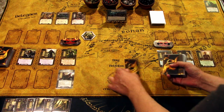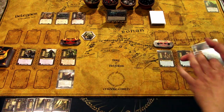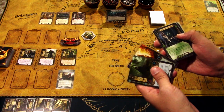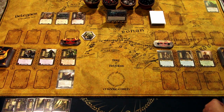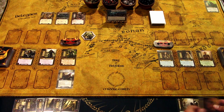Then the Elves draw: Knot and Tracker, Elrond's Council, Protector of Lórien, Florian's Silver Harp, Tale of Tinúviel, and Elven Light. I'll keep this hand — it seems like a decent hand to have.